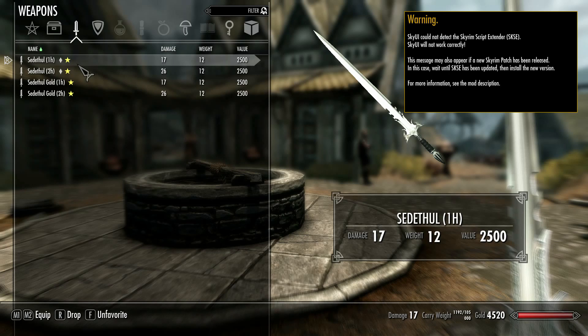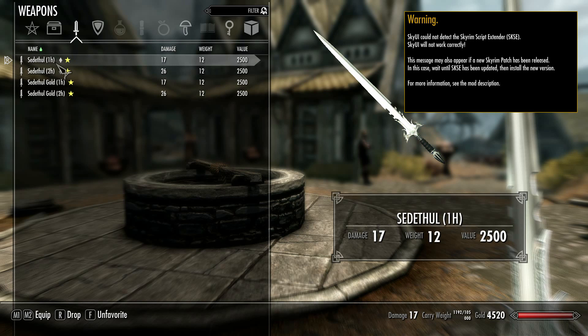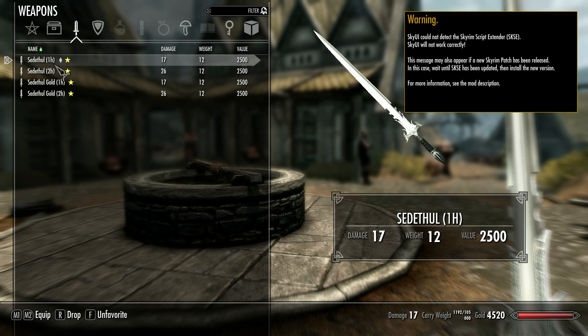Another suggestion from a YouTube user is the Sedufil Sword — I believe I pronounced that correctly, but anyway, you can read it yourself and you can see the sword. It comes in two versions: silver and black, and gold and brown. You can see there is a one-handed and two-handed version of each, and the stats are taken from the Daedric Swords.